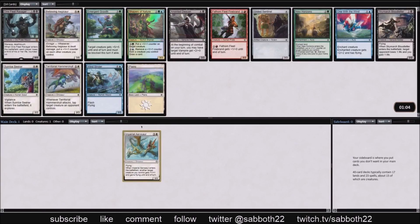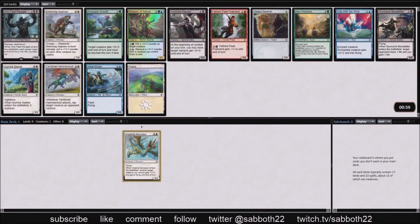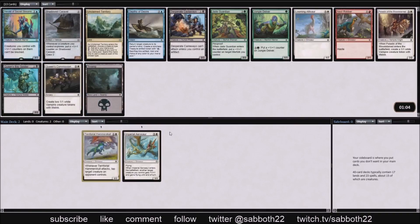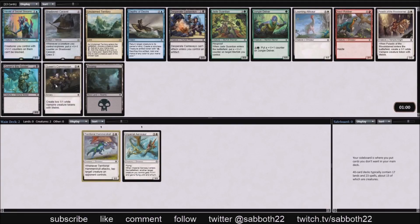This is a competitive league starting with Imperial Aerosaur, which is pretty typical when you open that card. It's a fine first pick — it gives you a 3/3 flyer and it's fine in dinosaurs or any aggressive white deck. In the second pack we find another good dinosaur, the common Territorial Hammerskull. It's just a solid follow-up; we can stay on color and have another dinosaur.